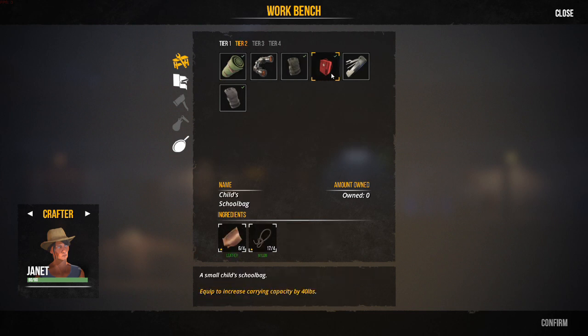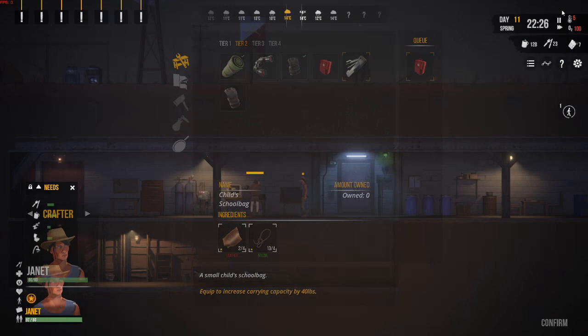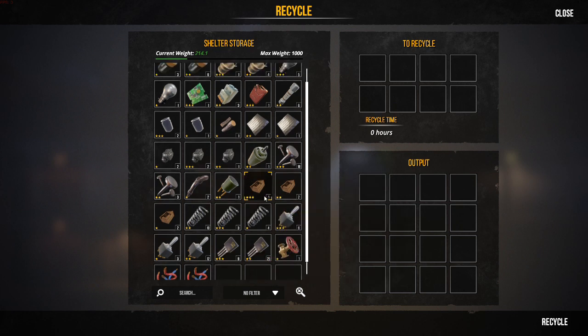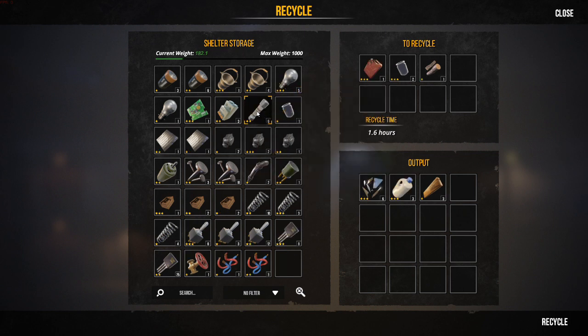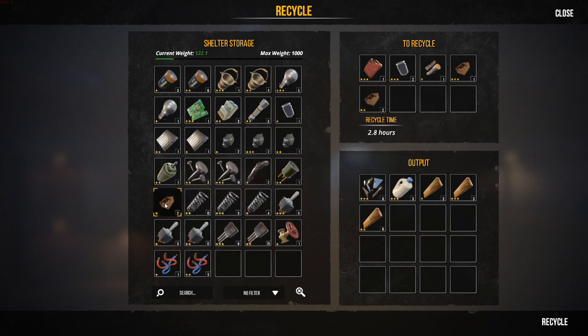What about tier two? A school bag — slightly higher weight limit. It uses four leather and four nylon. It's worth creating a school bag because that is going to increase the amount that you can carry when you go on your expeditions. The other new mechanic in this game that didn't feature in Sheltered is that backpacks, satchels, and equipment that you take with you wears out over time and needs to be repaired to continue to be usable.